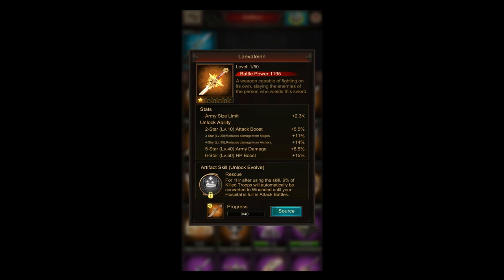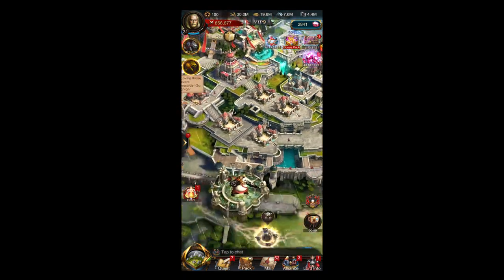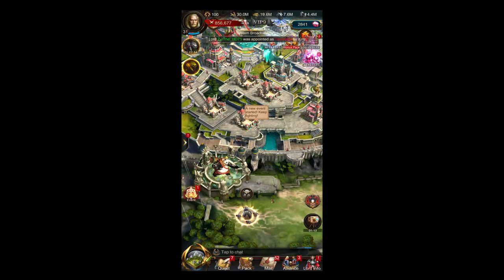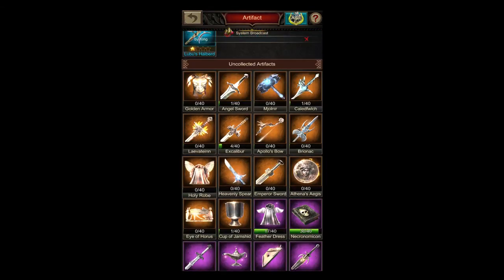Now we come to the Leviathan skill. This skill isn't very interesting for most of us because the Leviathan artifact can only be bought — you cannot exchange orange fragments gathered from events to get it. The Leviathan is a very strong artifact, but for most of us the skill won't be relevant. The skill is called Rescue: for one hour after using the skill, 9% of killed troops will automatically be converted to wounded until the hospital is full in attack battles.